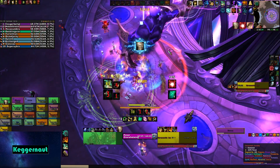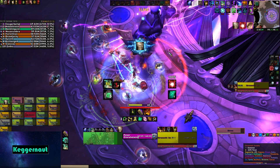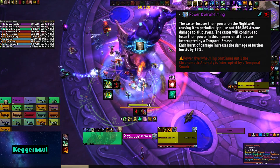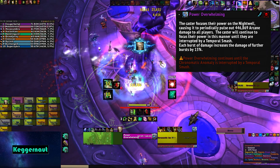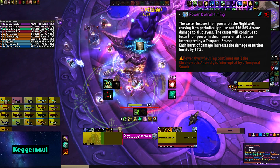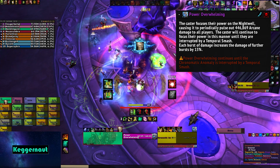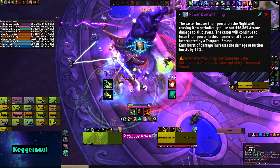When one tank picks up this orb, they're going to get an extra action button, which allows them to interrupt the boss when the boss goes into his Power Overwhelming phase. You'll know when this happens because the boss just starts channeling into the Nightwell and starts doing raid-wide AoE damage. There's nothing else occurring — no new stacks, no new debuffs, no new adds.